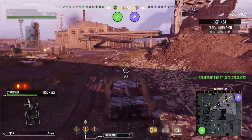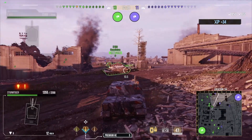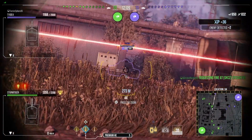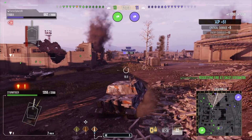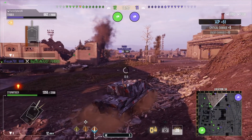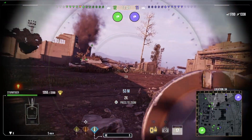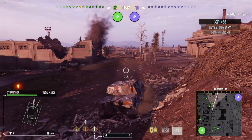The Sturmtiger just knocked off a gun — I fired a premium high explosive and did 832 damage. The premium HE has 1700 maximum damage and 115 penetration. Something very special about it is its blast radius: 12.87 meters. That's insane — that's the length of two Sturmtigers end to end.